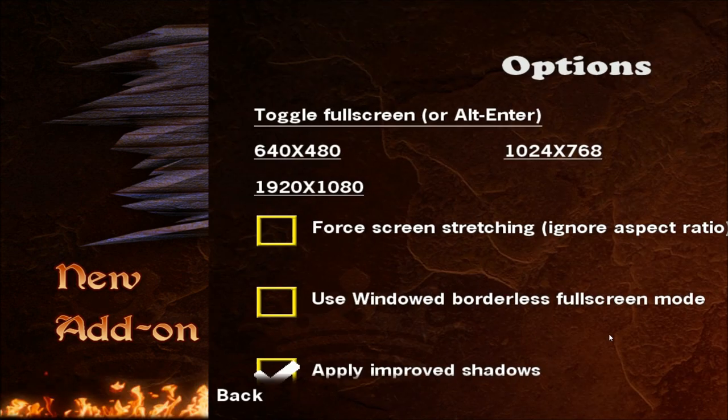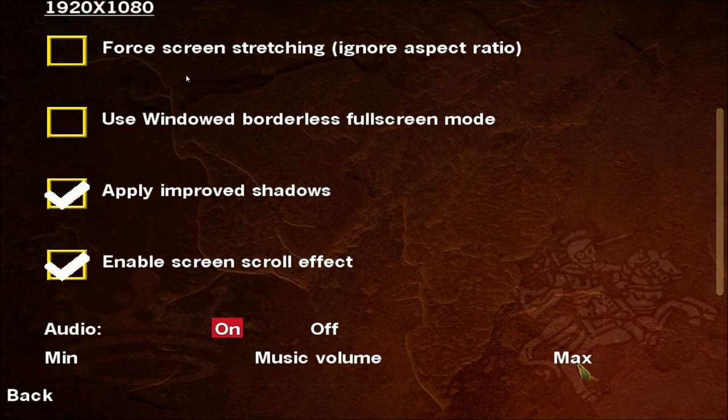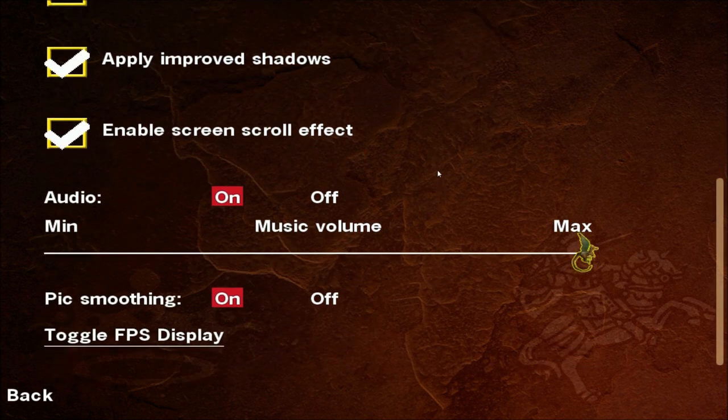Looking at the options. It's weird — I'm actually dragging up to go up, which is opposite from what I'm used to. I don't want to screen stretch. I'm playing in full screen, not windowed. Improve shadows — I haven't noticed a difference yet anyway. I have everything up to max. You notice this is only music volume, and other than that you can turn the sound off.